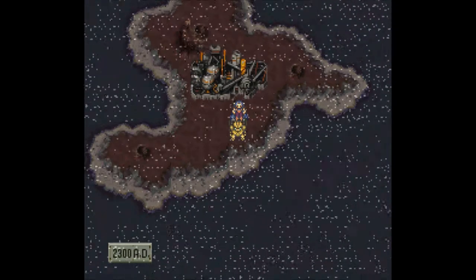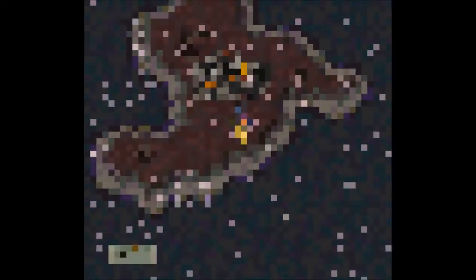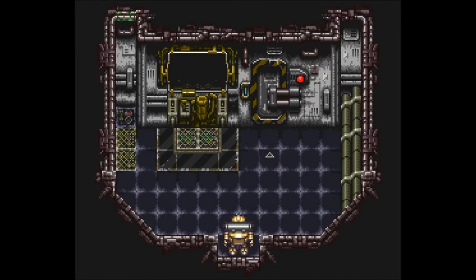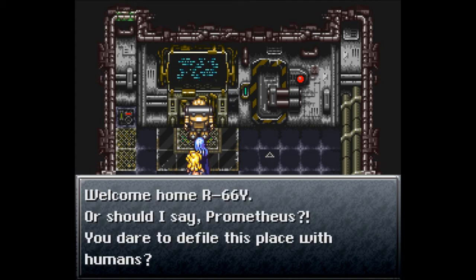We need to head into our next side quest, which is here in 2300 AD. Let's take a look at the map — we're on the southeastern island, and this is the Geno Dome. Geno, just like Super Mario RPG — it's awesome! I don't think it has any correlation, to be honest. Let's head inside. Who enters here unbidden? Oh, welcome home, Balloon.